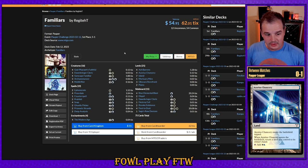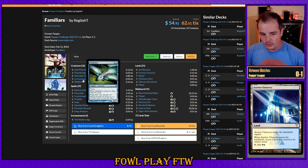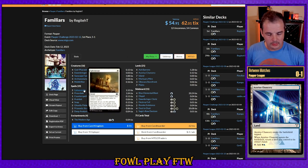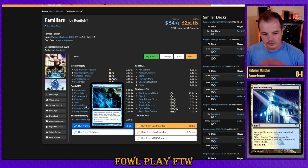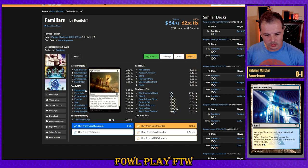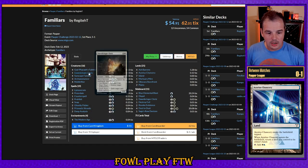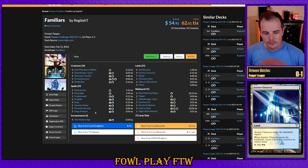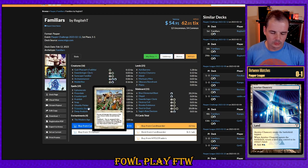So this is a Familiars deck. The basis of the deck, if you're new here, is they have a counterspell suite and an ETB creature suite. Sunscape Familiar makes their blue spells cost one less to play. They can bounce creatures with Ephemerate and Ghostly Flicker and just reoccur bounce effects because of this. The main targets are Auramancer returning something from the graveyard, and Muldrifter. They can also lock us out of the game with Prismatic Strands, which I completely forgot about — it's been a hell of a week.